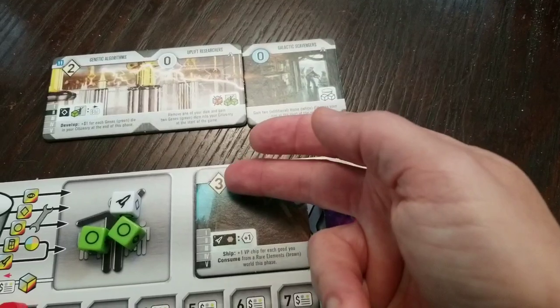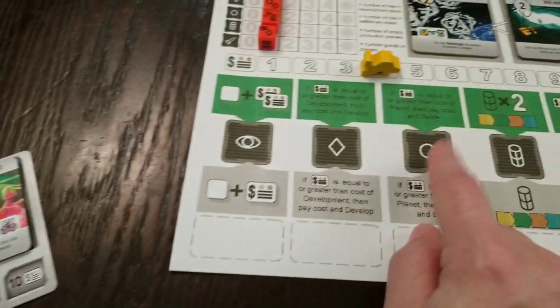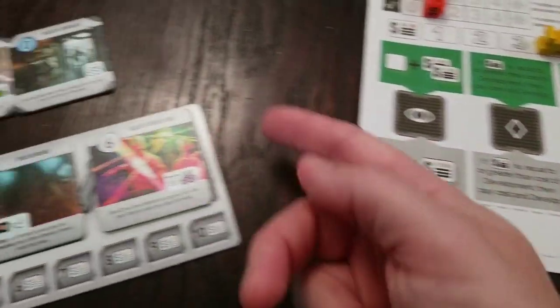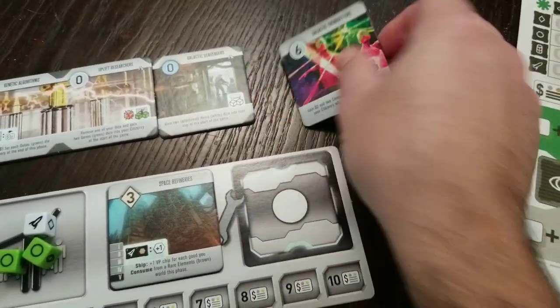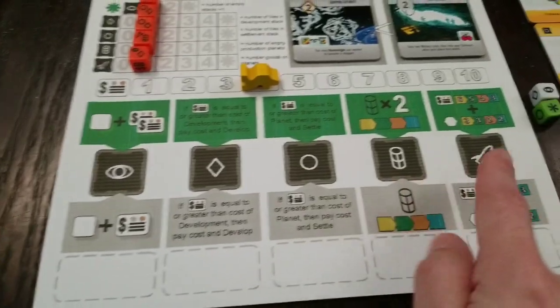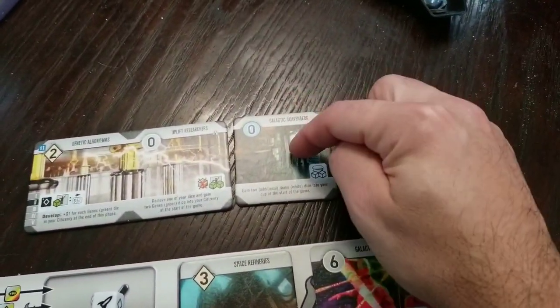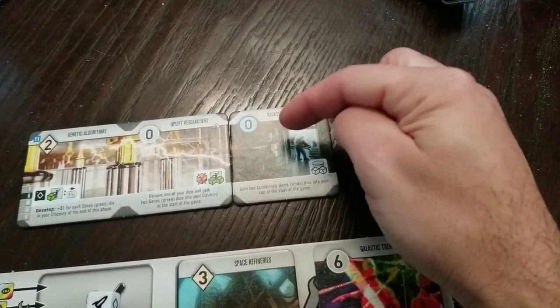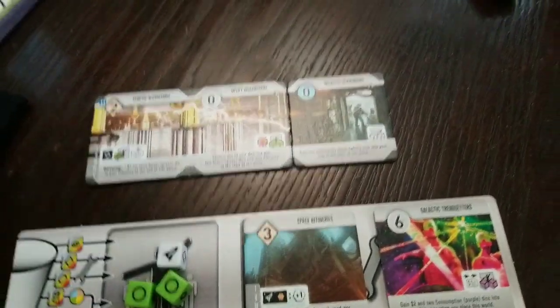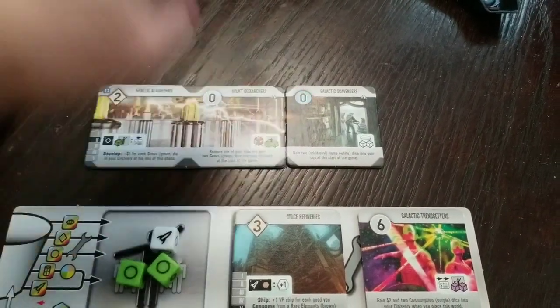Develop is where you take dice and put them on a tile — you've got to put the right number of dice on there to actually develop it. Settle is how you put worlds out; you put your dice on there. I'd have to put six dice on this to bring it out. Then produce and ship: producing allows you to put dice on colored planets — each die counts as one resource of that color. Blue is the lowest value and yellow is the highest value.